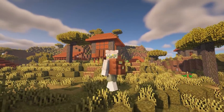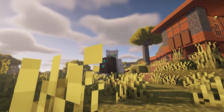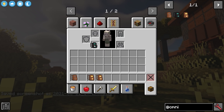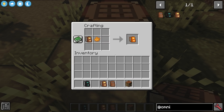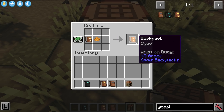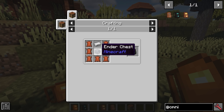Omnus Backpacks adds backpacks. I love backpack mods that actually let you visualize the backpack on your back. It has an ender backpack, a netherite backpack, and the original backpack. They are all dyeable too by adding a dye. You can place them on your back or place them down. It comes with a simple recipe and is customizable with a data pack.